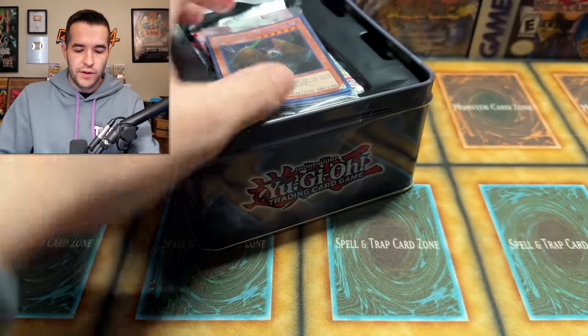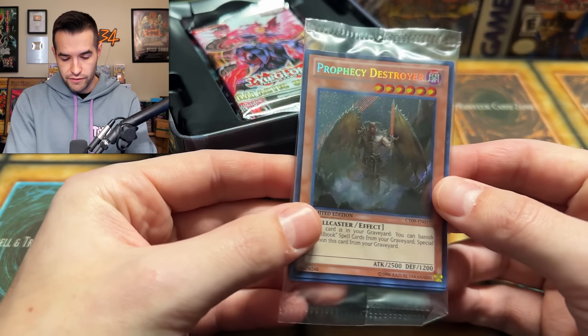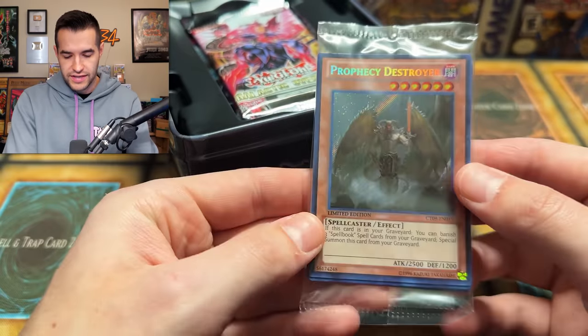We have our promo pack. Here's the one we can do for the giveaway right here. Prophecy Destroyer — very nice. There's four more cards in there as well. A little warped going on there, but that tends to happen sometimes in these tins. Tens to happen — see what I did there? Okay, after that cringe, we can continue to move on.